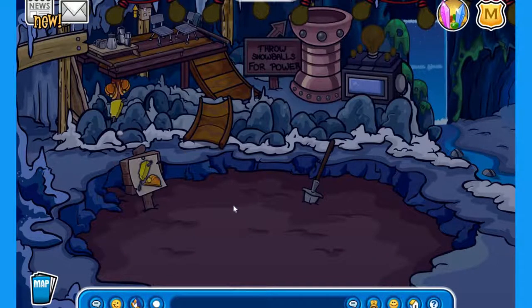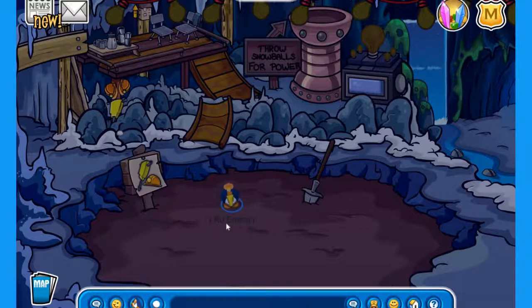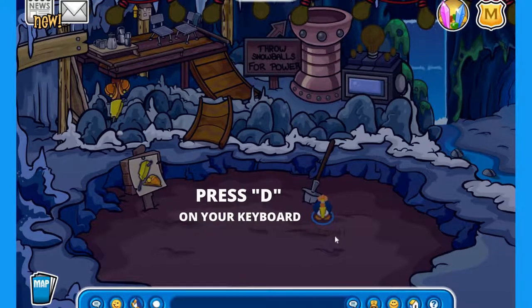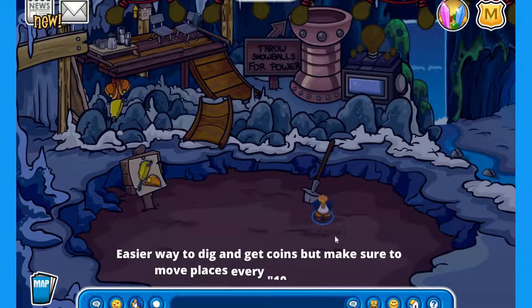After that, go to the cave. Here you have to dig, and you can do it two ways: either go to the actions icon and click on dancing, or press D on your keyboard. This will get you points and is an easier way to earn coins.